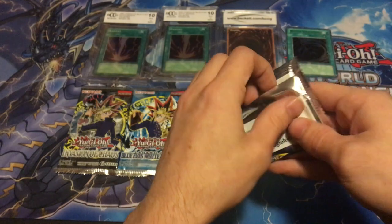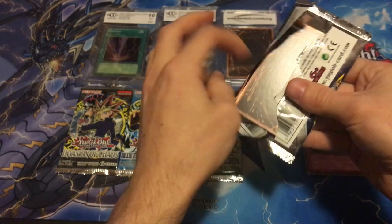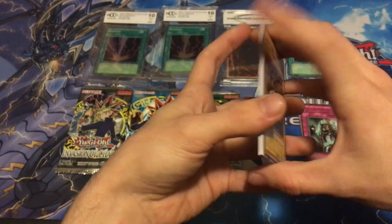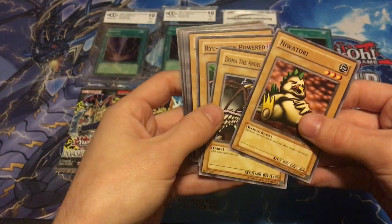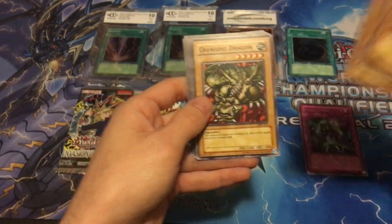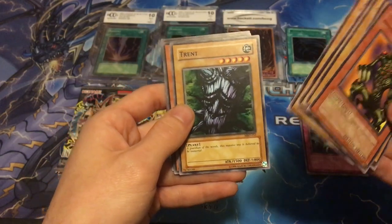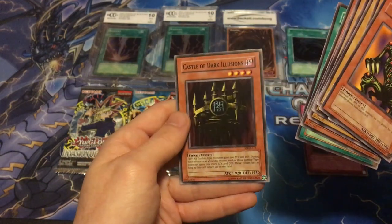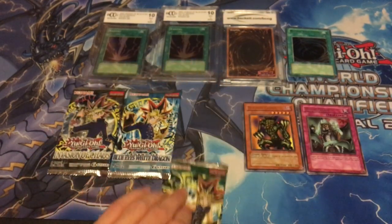And we have Metal Raiders — let's give Metal Raiders a go. I'm opening these packs a little weird because I kind of don't want to damage the cards, so I'm just ripping the wrap all the way. Shadow Ghoul is the rare, Trent is a common, Trichonic Piper, Solemn Release, and Castle of Dark Illusions — very nostalgic. Lots of memories here. Having fun, so I don't mind hitting rares.